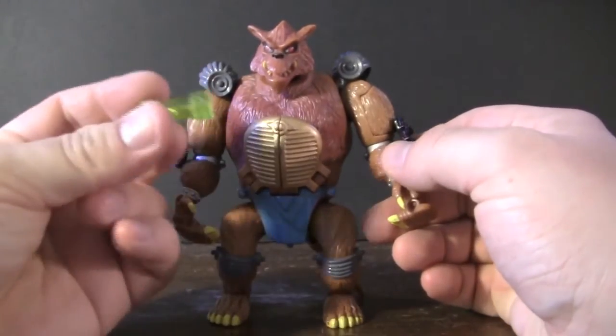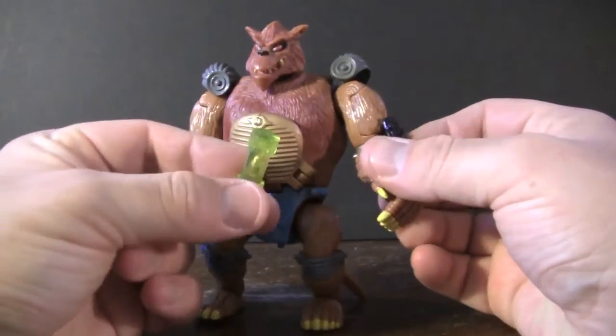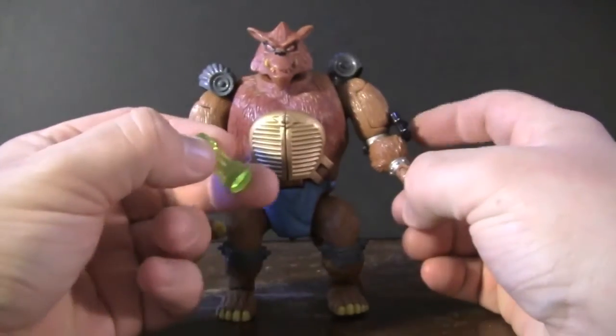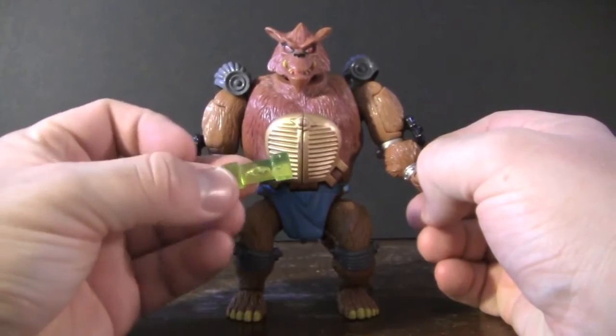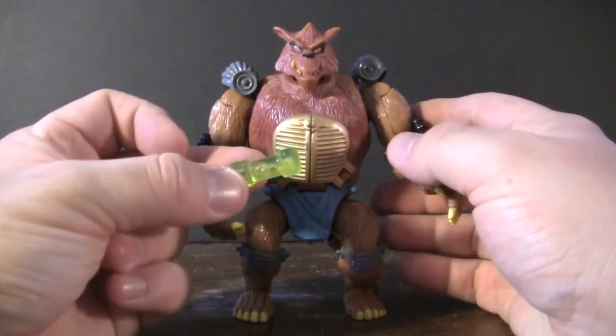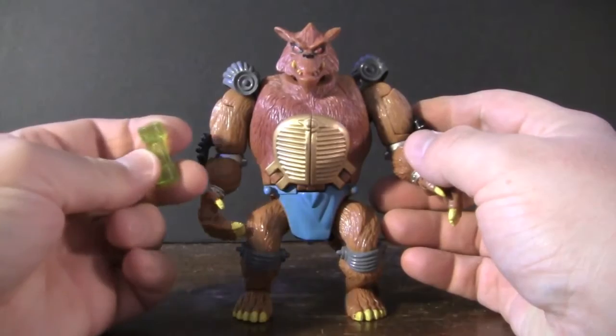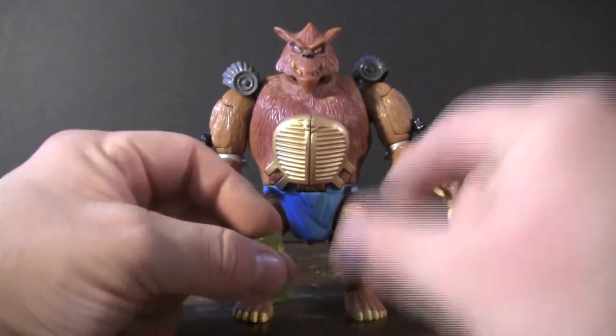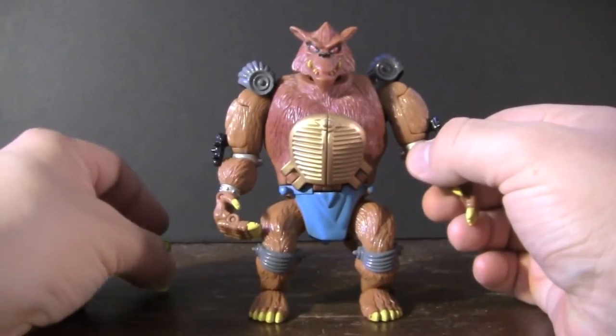Each one of these guys did come with a little green canister of ooze that they could hold, and that was a nice accessory. I'm glad they finally started introducing and giving ooze to each one of these characters. It was a nice little thing for the bad guys to fight over, and if you had a bunch of these guys you had a really nice little stockpile of mutagen at your disposal.